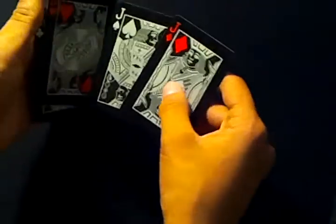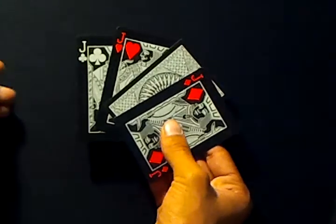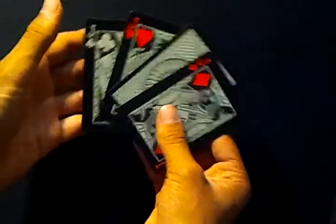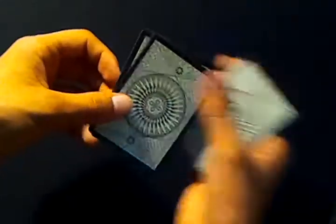You want to take the Jack of Spades and turn it face down. Then what you want to do — that's your setup — you want to turn the cards over and start like this. So you want to do an Elmsley Count. You have four face-down cards.